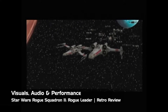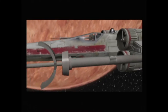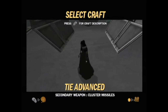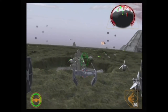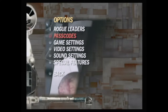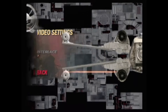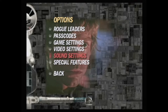Everything about Rogue Leader in terms of visuals and audio is absolutely spot on. Factor 5's close relationship with Nintendo and their work on the GameCube itself put them in an advantageous position. It can't be said enough how impressive it is that Factor 5 pulled this off in a short nine-month development period. The game runs at a smooth 60 frames per second. The menus feature a slick look resembling various ships from the original Star Wars trilogy, with video clips from the movies playing in the background — an extremely nice touch. Back in 2001, it was kind of a novelty.